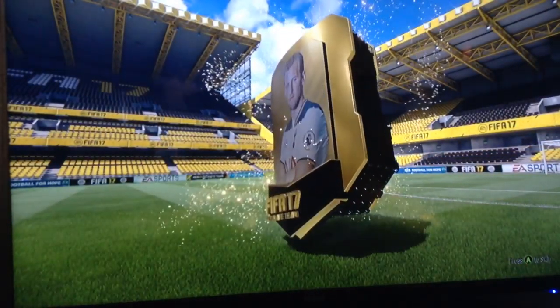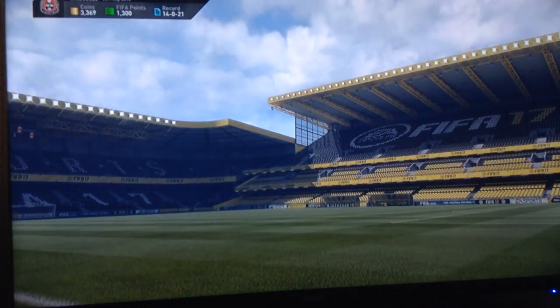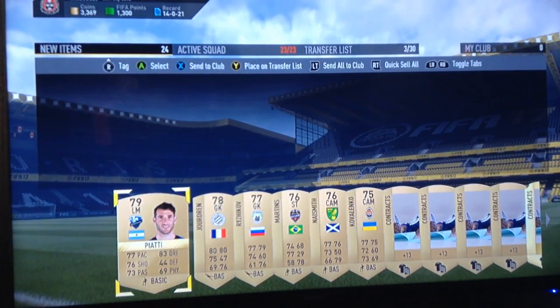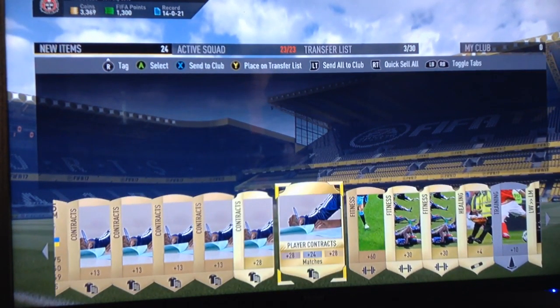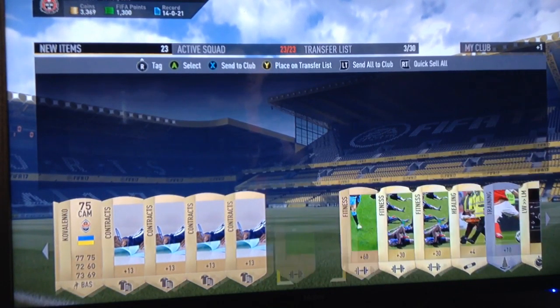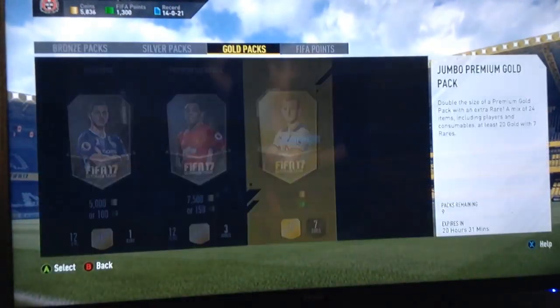First pack — this is a new pack. What did we get? Kind of good. We got a gold contract there too, actually. So yep, put that there. Maybe just discard it all, because we got no one good in there.